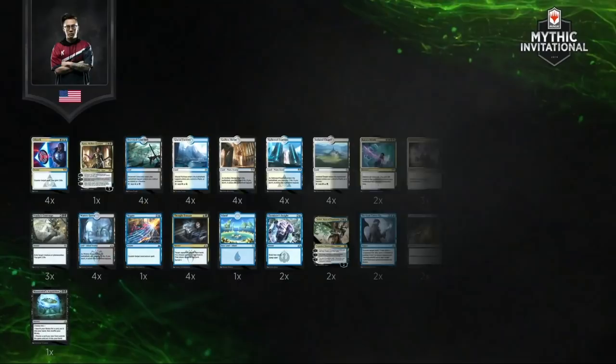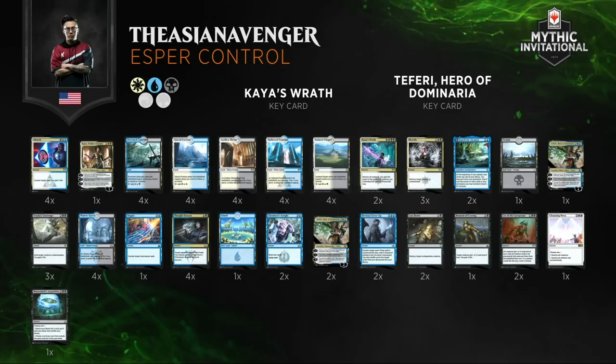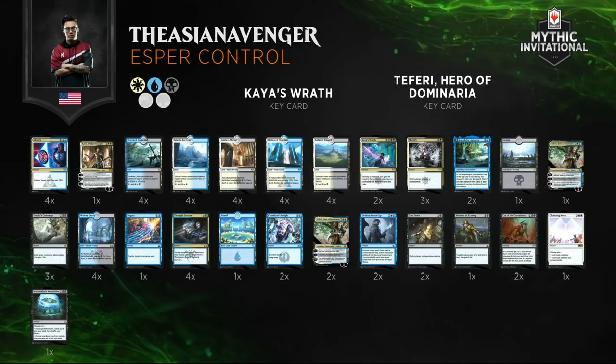When you play Dovin's Acuity and it enters the battlefield, it gains you two life and draws you a card. The deck we see here on screen is his Esper Control deck, which looks like your typical Esper Control deck. However, he does have a little bit of tech here — two copies of Devious Cover-Up in the main deck.